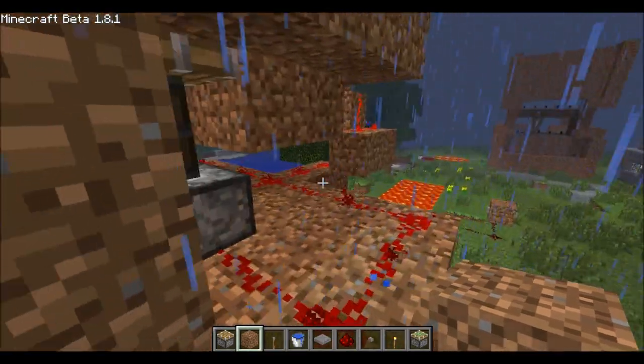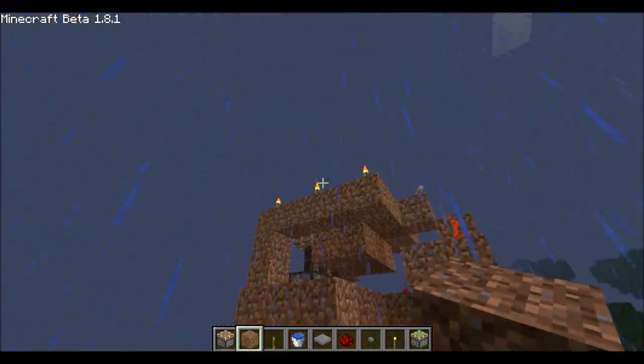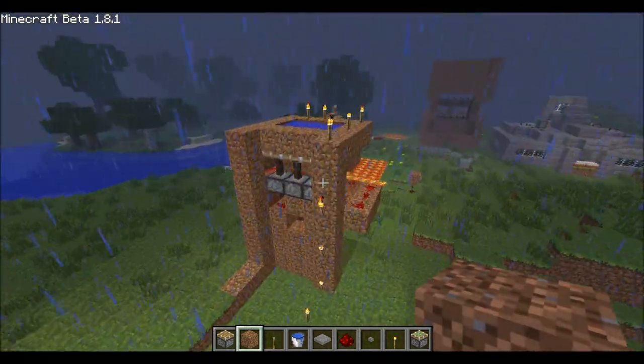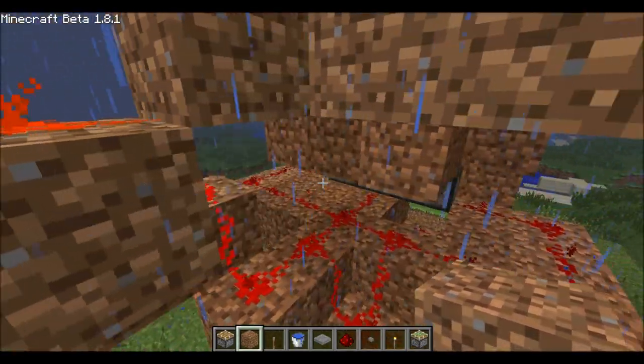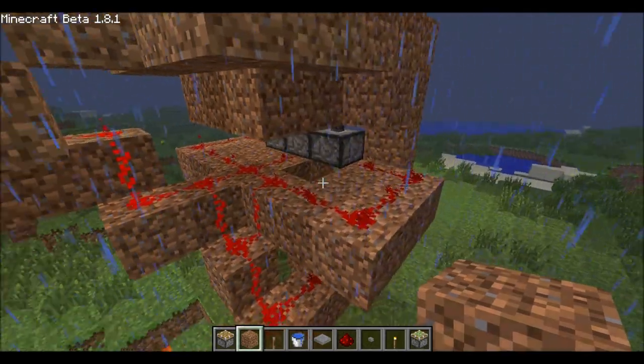Basically you need three pistons. You can use it as a waterfall or just straight, maybe. This might use a lot of redstone, so be prepared to have a lot of it.